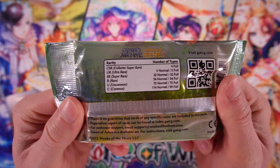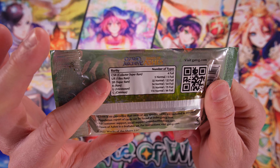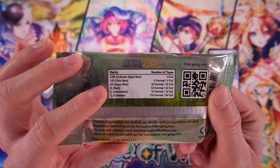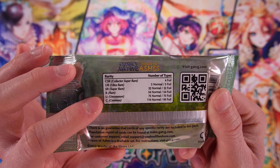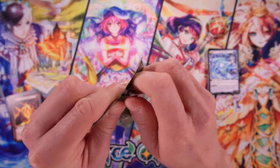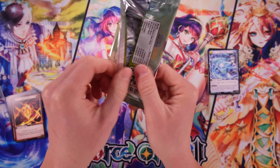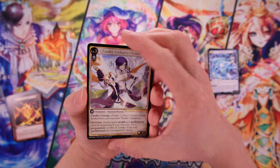So we've got a little bit of an idea of how this works. If you look at the back, they give you an idea here — you can get a collector super rare. There are only four of those different kinds: ultra rare, super rare, rare — four levels of rarity. And then you've got your uncommons and commons. I would guess that maybe one of these uber rares, these leveled up rares, would be in the rare slot, or maybe you can get a rare plus one of those upgraded rares. We're going to find out.